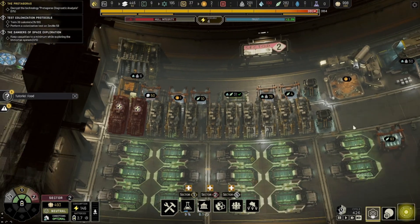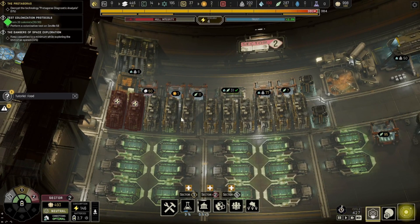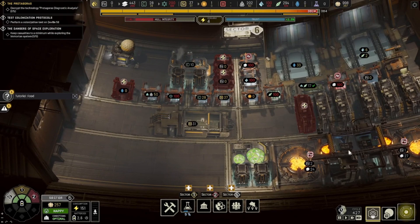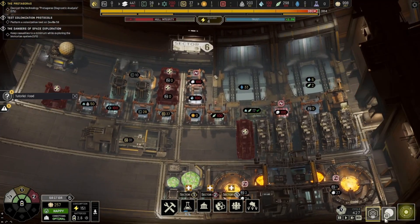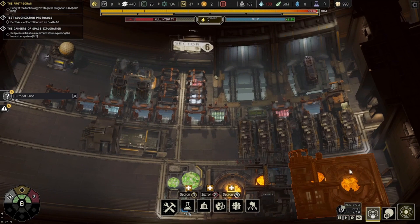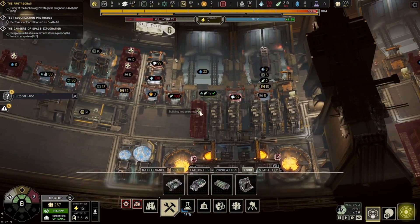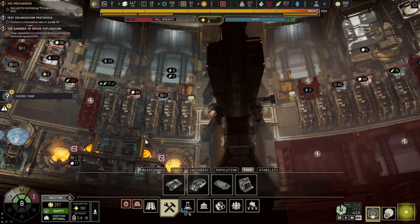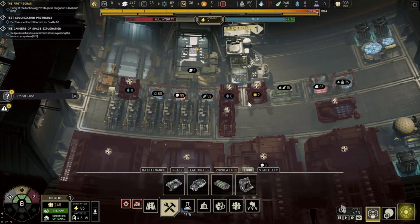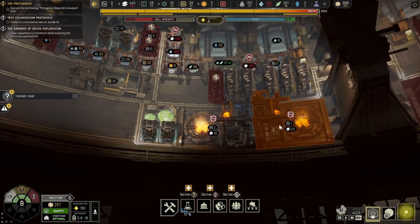I actually want to get one more chip after this, and I want to get another mushroom well so we've got more surplus food rolling in. Our food surplus has not been very high, so that's kind of necessary. More efficient food production is also going to be pretty good. We've got enough now, so I'm actually going to set it so that we're flooding the sector with polymers, freeing up that storage. On paper we have enough right now to get that started. We got two chips in here — I need four. So we just need two more.